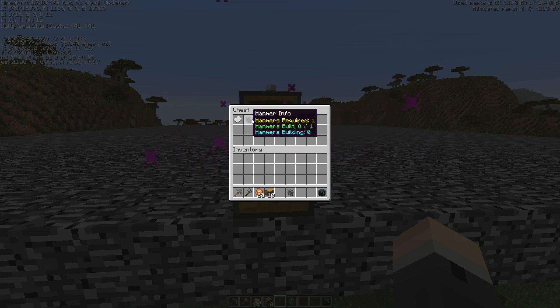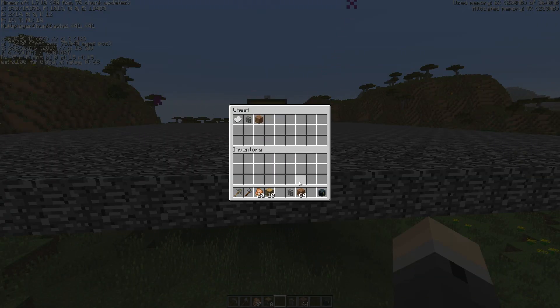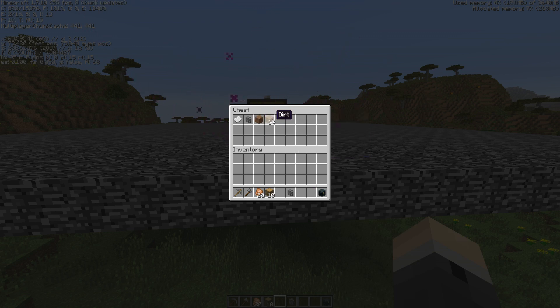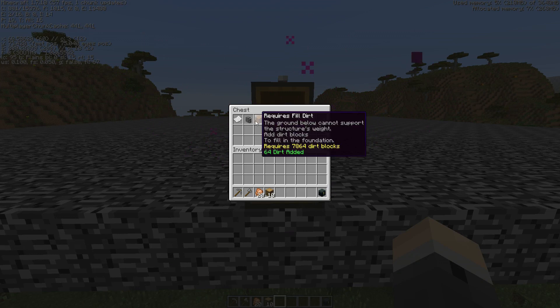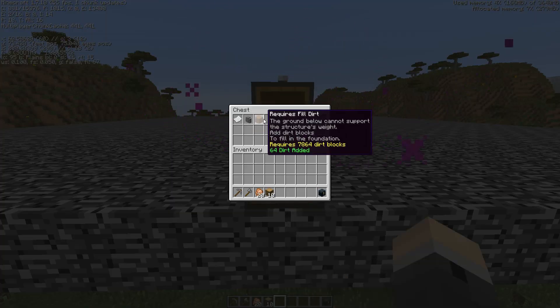It tells you exactly how many blocks you need to add for the dirt, as well as the hammer. So if we've got some dirt, we can open this up and stick the dirt in. There's only 64 dirt there, and it requires about nearly 8,000 dirt. When we close this, it's going to add that dirt to the dirt added, and we're just going to have to keep adding dirt until it builds. If you add the hammer here, it's going to consume the hammer just like the dirt, going from hammers required 1 to 0. But it's not going to actually build until all the dirt is filled in.